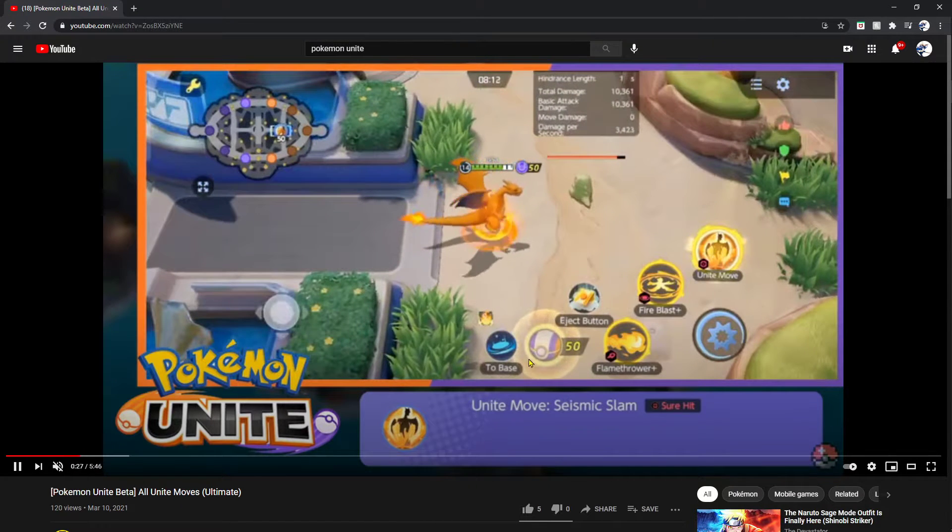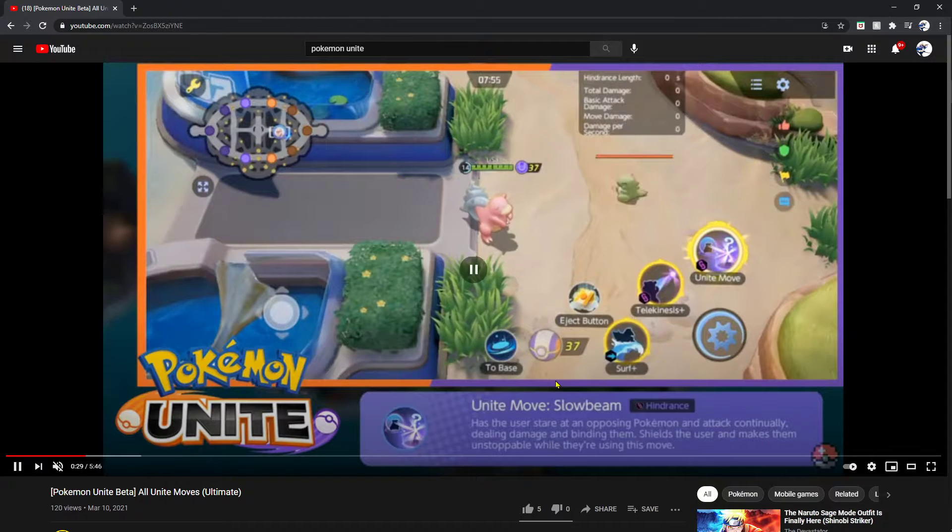Next up we got Charizard — Seismic Slam. There's no secondary effect to this; it's a short hit.